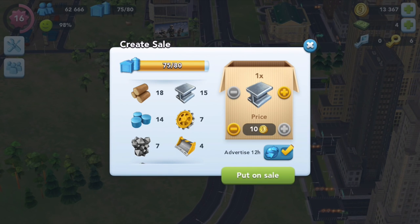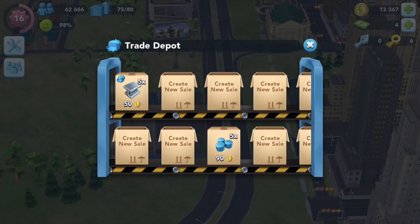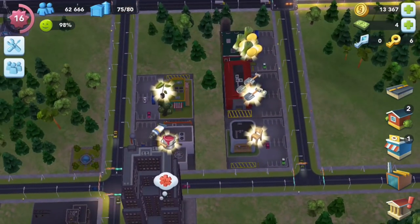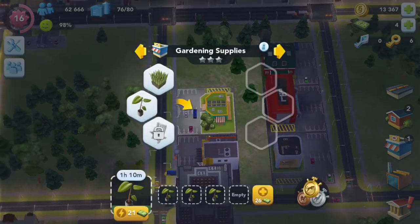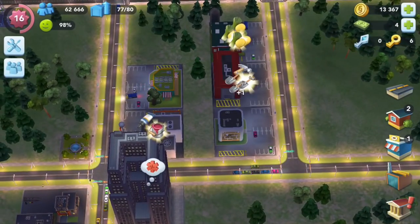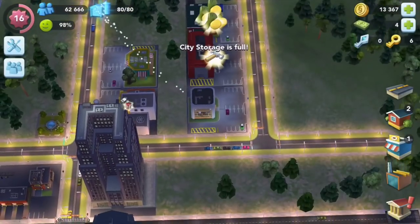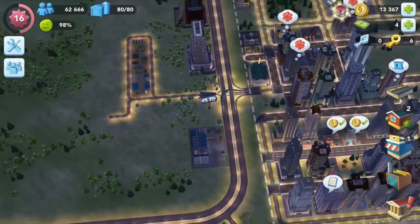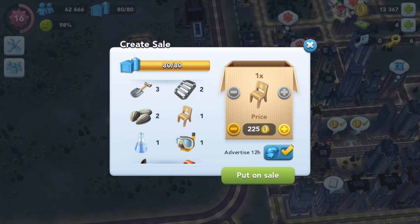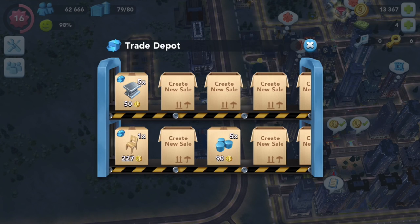However, the raw materials you create in the industry are fetching at a very low price. So the best way to earn more money is to customize those raw materials using the retail shops. Those retail shops produce much higher-priced products that you can sell at the trade depot at a much higher price.